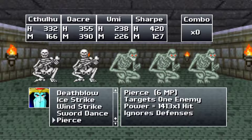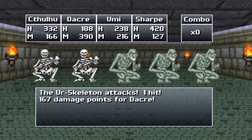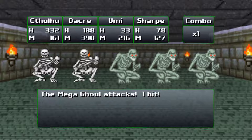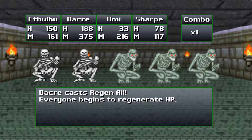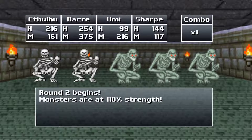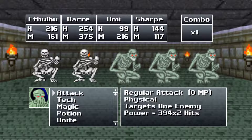We can hit pretty hard. We have Escape with Dakaray so if these things are way too strong we can always try that. Thor's Call will make things better. These do hit pretty hard. Dakaray's speed is really slow — I guess you are an old man. This does not fill me with confidence, considering how little damage we did in that first round and how much damage we took. We got really lucky that nobody was actually knocked out.